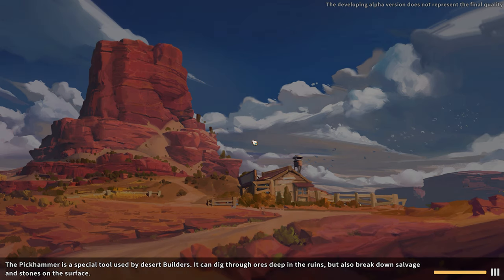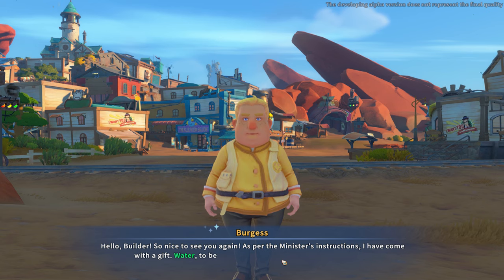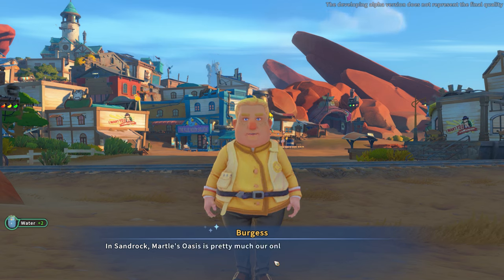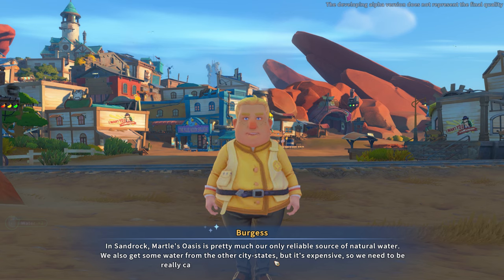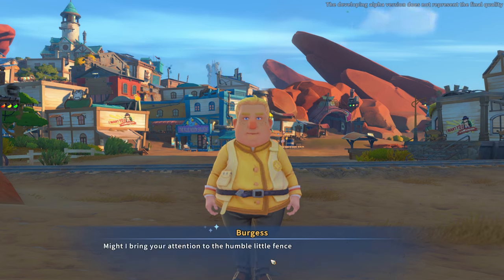I've got sticks. Good morning! As per the minister's instructions, I come with the gift of water — to be more specific, the most precious gift of all. In Sandrock, Martel's Oasis is pretty much our only reliable source of natural water. We also get some water from other city states, but it's expensive, so we need to be careful and smart about how we divide it out.